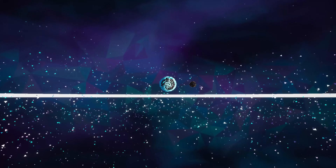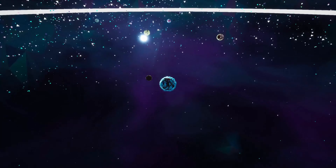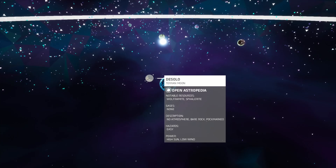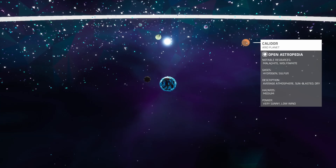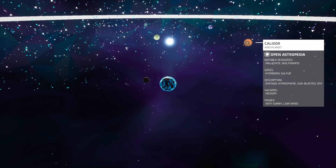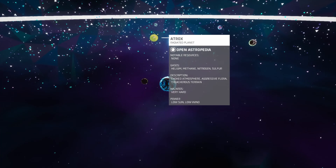Wee! So, where did I say we were going? I forgot, didn't I? But this is the solar system — isn't this nice? As you can see, that's DeSolo. Here's Calidor, which has Malachite and Wolframite. We want Lithium.